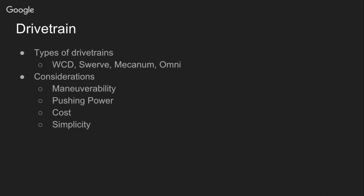There are a bunch of considerations when selecting a drivetrain: maneuverability, pushing power, cost — some drivetrains cost way more to fabricate — and obviously simplicity, because if you go with something super complex you might end up spending way too much time on it.